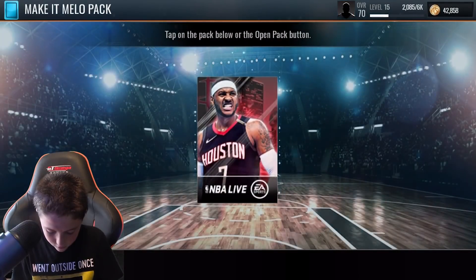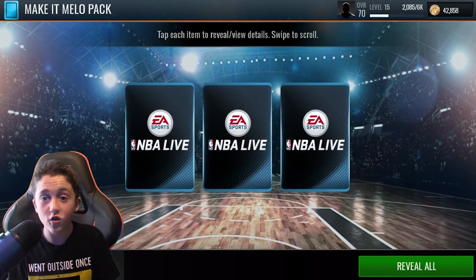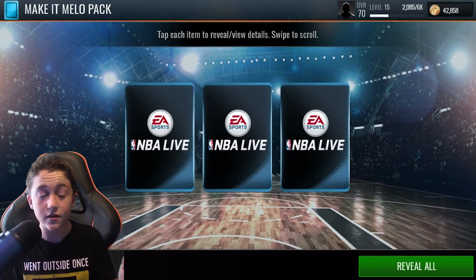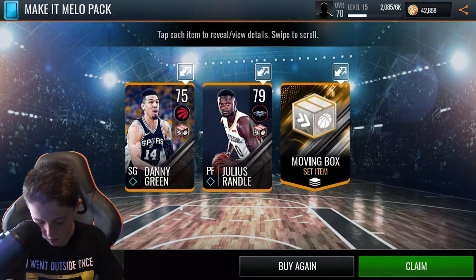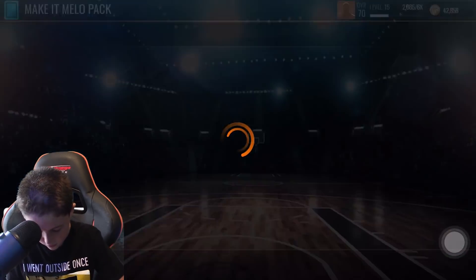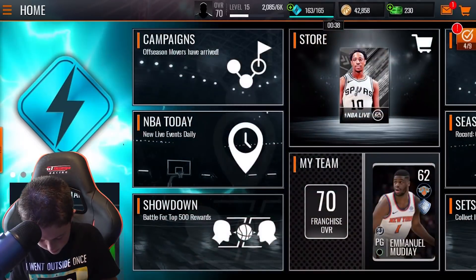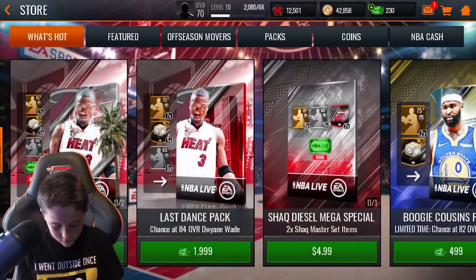Now another Make It Mellow pack. I'm gonna do the no-look tactic, so I'm gonna open this pack and screenshot it just in case I get anything insane. Three, two, one. Okay, I screenshotted it — click continue, claim. Let's see what I got. Oh wait, I just saw the screenshot — it was just two gold players.